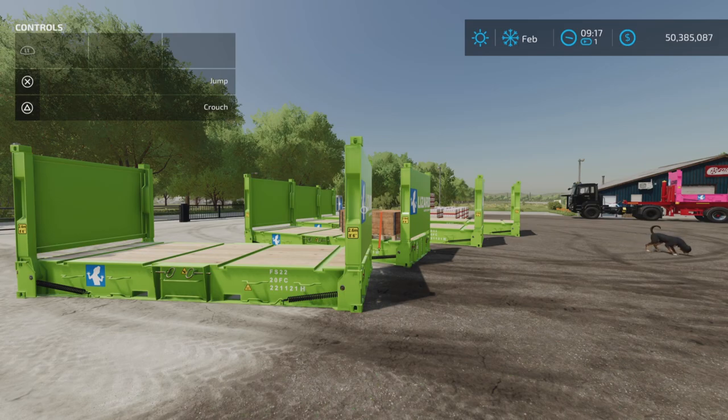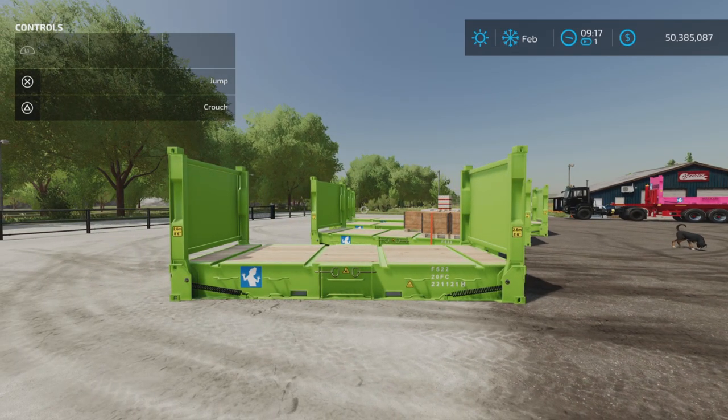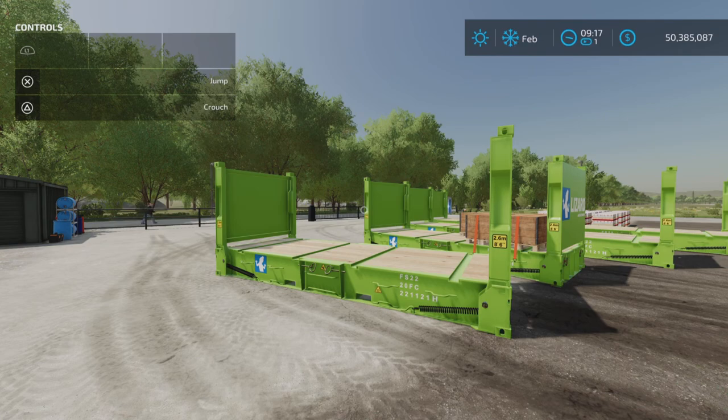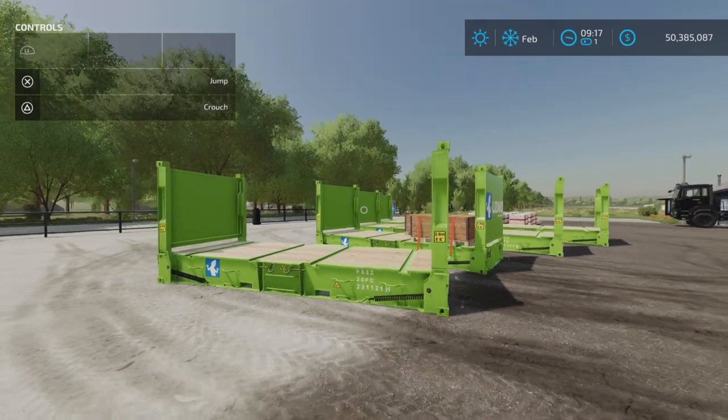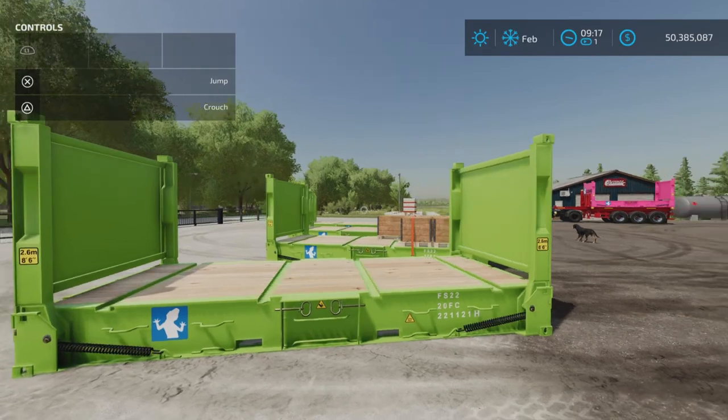The Loony Farm Guy here, and this is the Flat Rack Containers by Hispano and 8.2 Studio on Farming Simulator 22, available for all platforms — PC, Mac, and console. I'm on PS5 here on Rock Crawl to test this out.